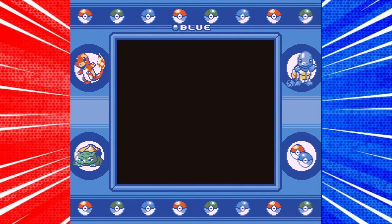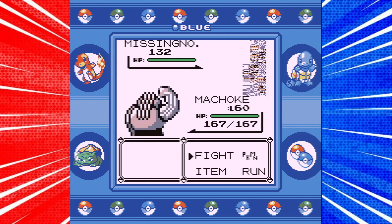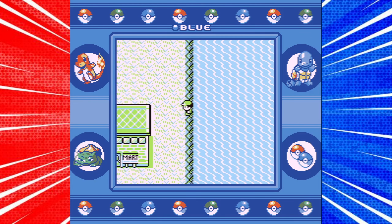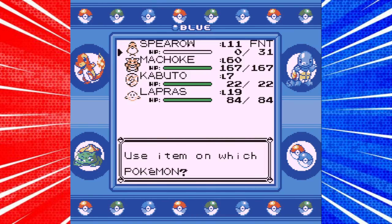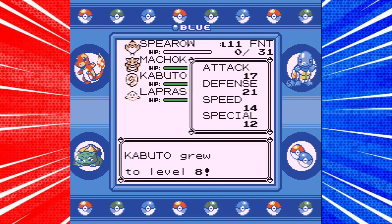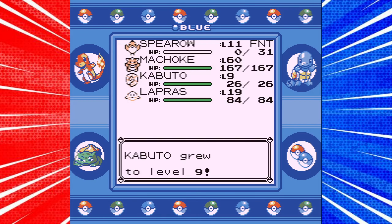Keep surfing until you encounter a MissingNo, then simply run away from battle — you may need to use a Poke Doll. Hop onto dry land, open up your bag, and you will see that you now have more than 100 Rare Candies because of this weird glitch. Then simply start using those Rare Candies to level up your Pokemon super fast — no more grinding, no more battling random wild Pokemon.